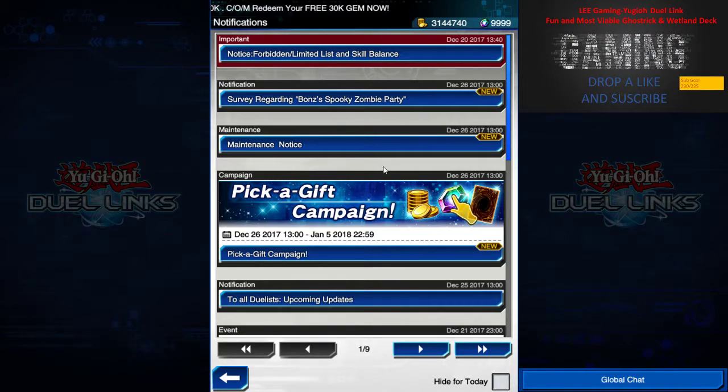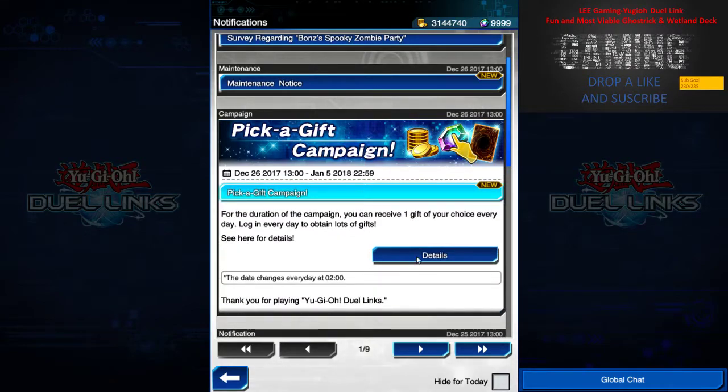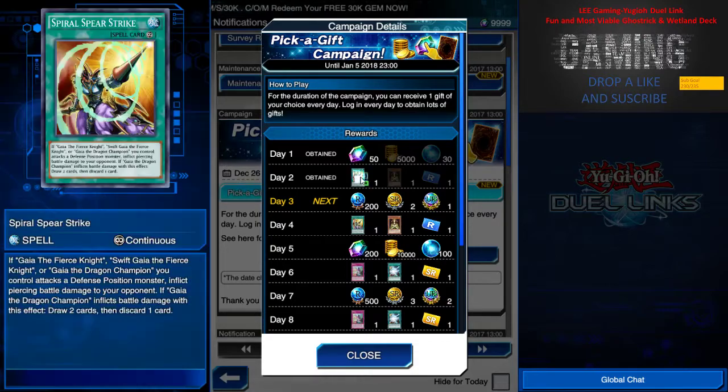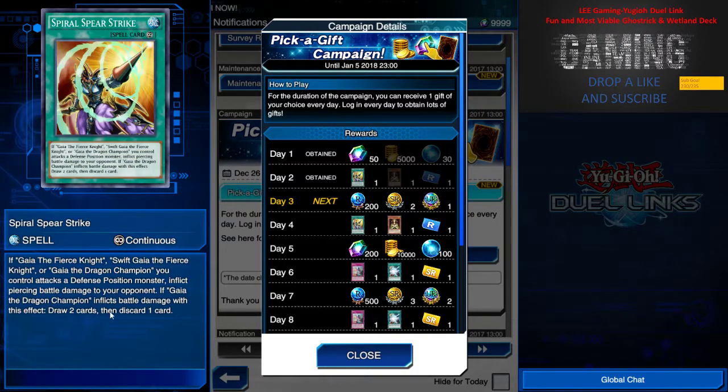A lot of people are complaining that Konami didn't have a Christmas present, but now we have the Pick a Gift campaign. For day one I took 50 gems — for new players I'd say yes and no, since I have tons of OP cards I'd rather take gems. I took Spiral's Spear Strike over the fusion card because I still don't see viability in fusion; I prefer the fierce knight.